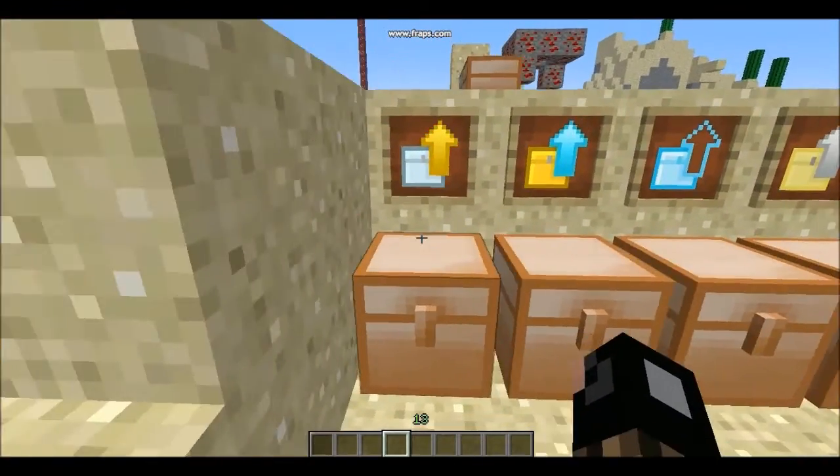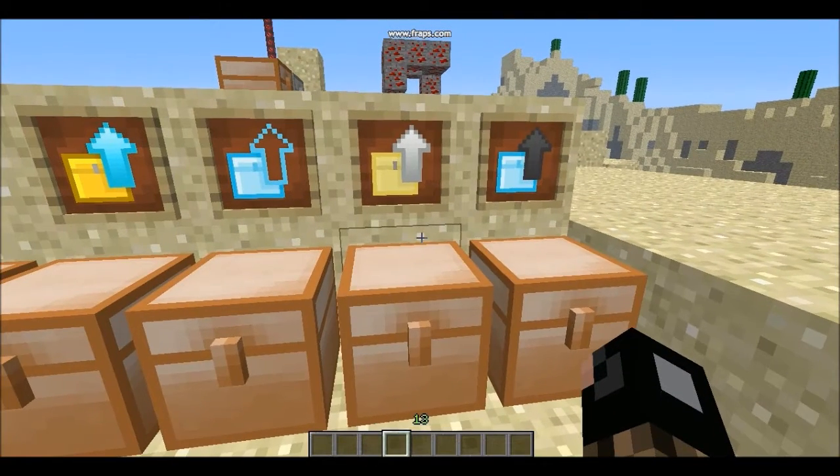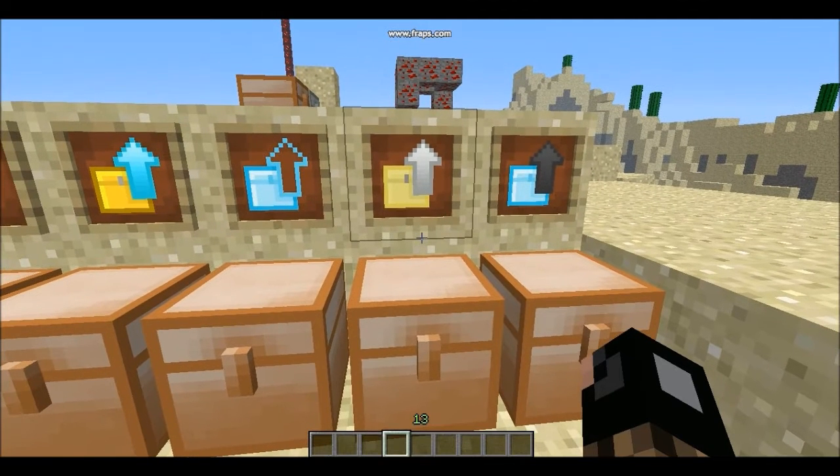These next items are called Upgrades. These upgrades allow you to upgrade from one chest to another without breaking it or losing your items, which is really useful. I'll show you the crafting recipes in just a second.